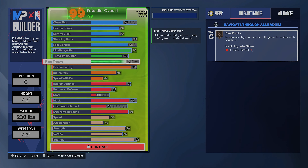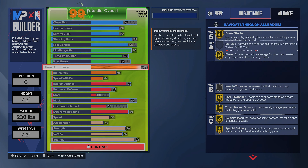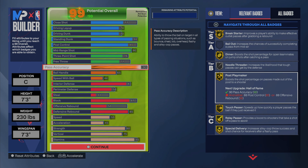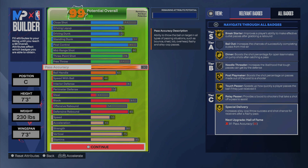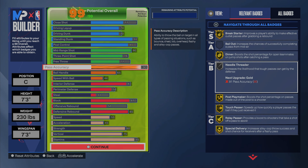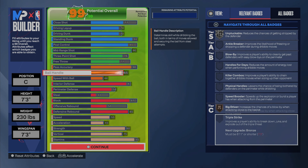Dead Eye on gold, Blinders on gold — all these shooting badges are pretty good. We got a 71 free throw, a 76 three-point shot, and a 90 pass accuracy. Look at that: Break Starter on gold, Dimer on gold, Needle Threader on silver, Post Play Mark on gold, Touch Passer, Relay, and Special Delivery all on gold — so you're going to be making some pretty crispy passes on this build.